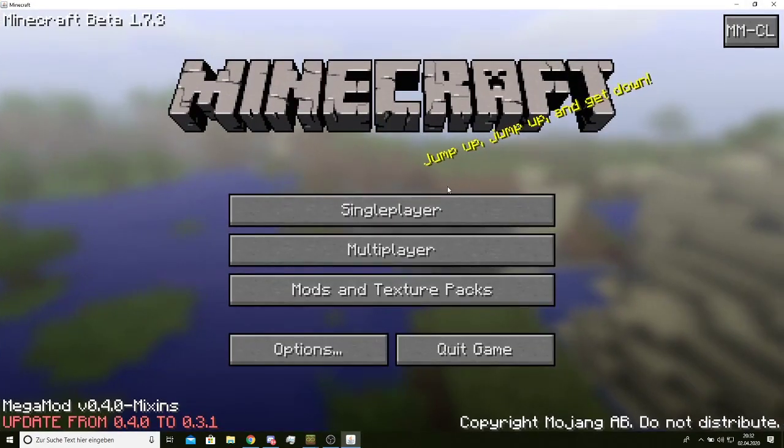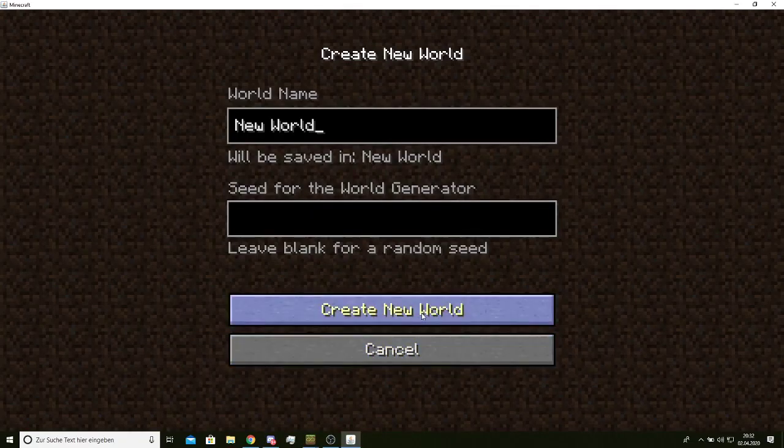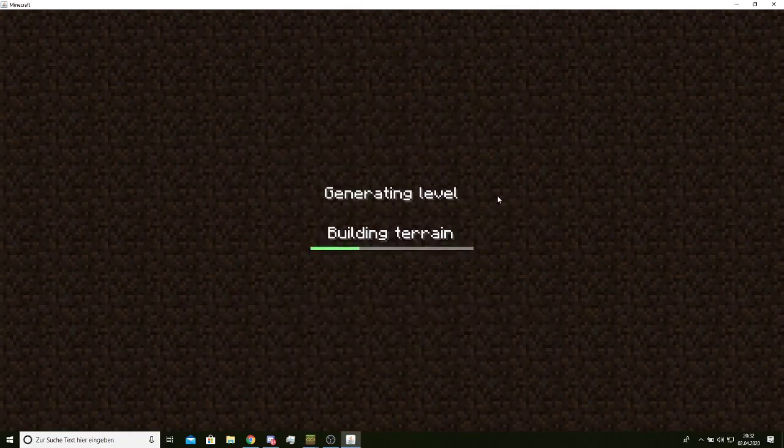And there you have it. Now we're going to go through the different features Megamart has. First, we're going to create a new world to show these features.